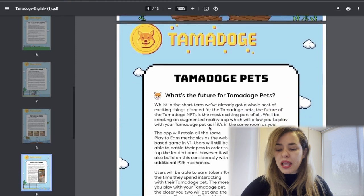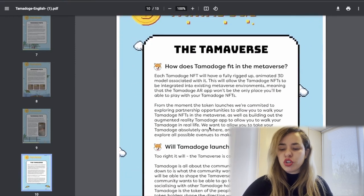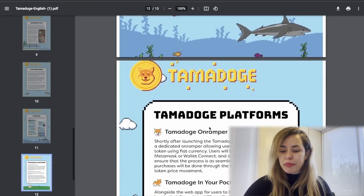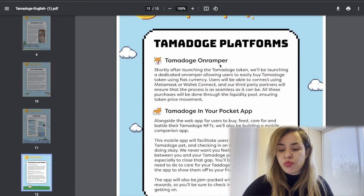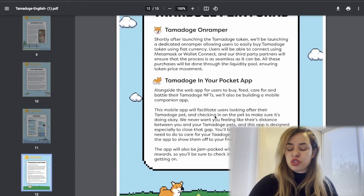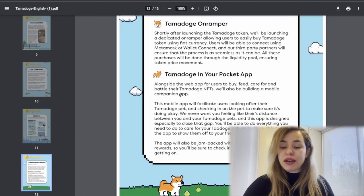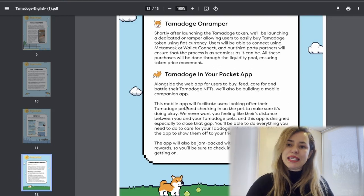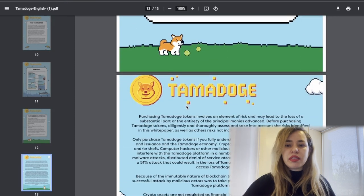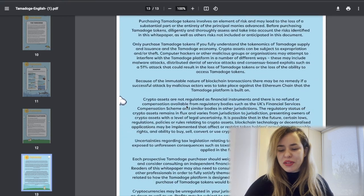There's more information about how you take care of your pet, plus the Tama Doge store, what's coming up for the Tama Doge pets, the future Tamaverse, the roadmap, different platforms, the Tama Doge on-ramper, and the Tama Doge in your Pocket app. Alongside the web app for users to buy, feed, care for, and battle the Tamadoge NFTs, they'll also be building a mobile companion app — though that's not ready yet.